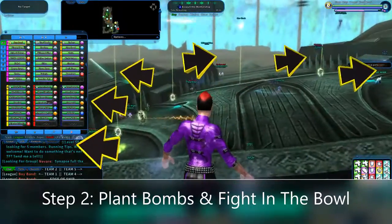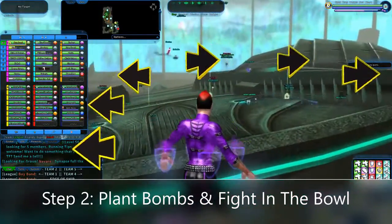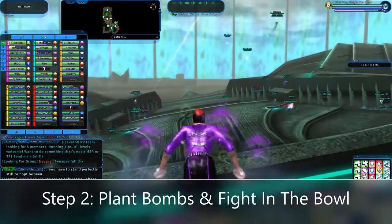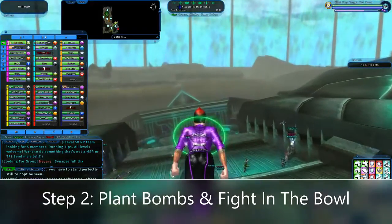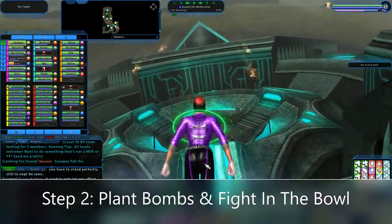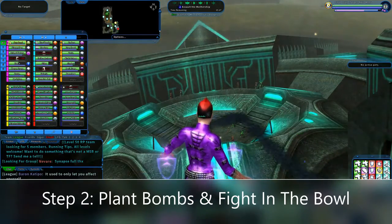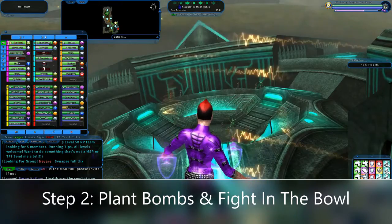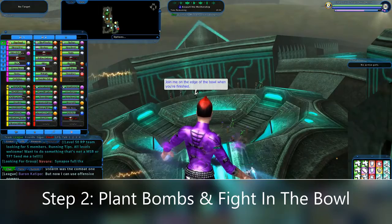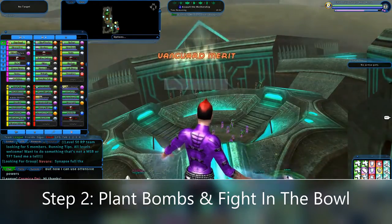Now we can actually run onto the mothership and do some damage. I've got arrows roughly pointing at where the doors are. Three on each side, so one team per door. You've got to knock out the grate, and then one person on your team has to go in and actually click on the bomb. While they're clicking on that, they can't take any damage, so we need people to keep the bad guys distracted.